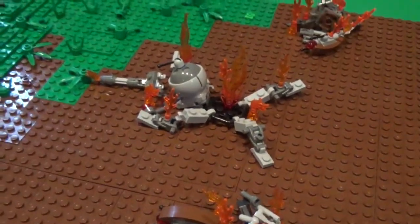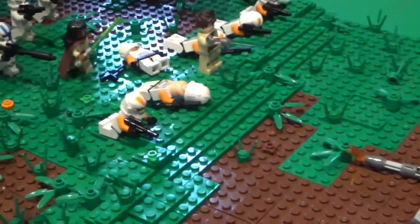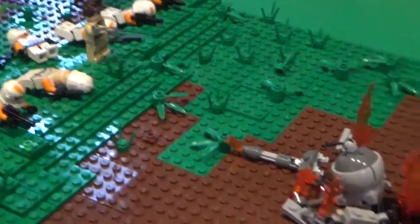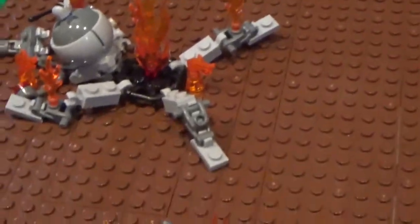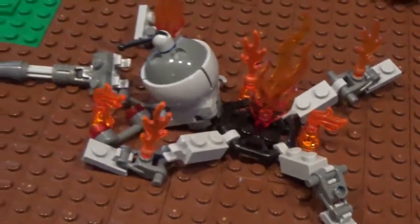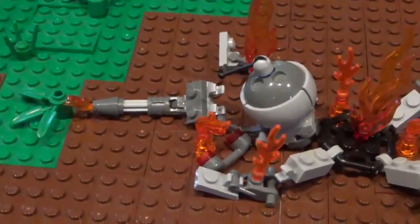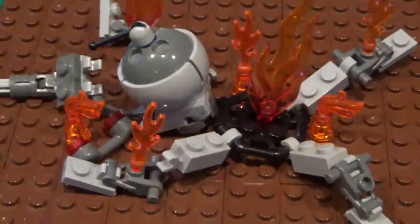The droids deployed two droidekas and a dwarf spider droid to try and combat the clones. And as you can see, they did do a pretty good job, but the clones managed to take them out. So they are all now in pieces and on fire. I'm very happy with the way that all of these look, especially the dwarf spider droid here in the middle - I just love the way I got this to look with all the fire and it broken apart in a bunch of different pieces.